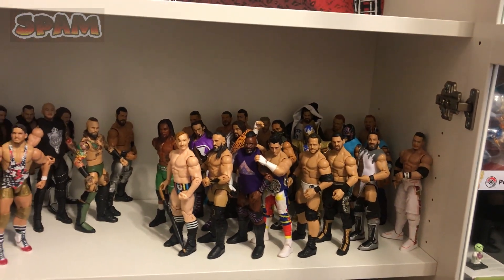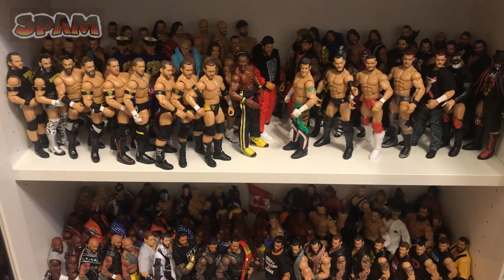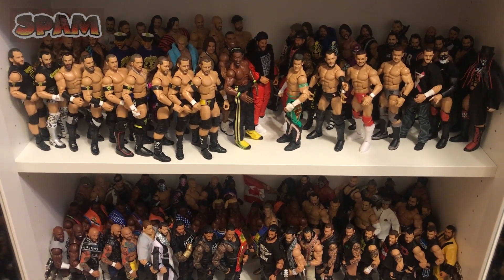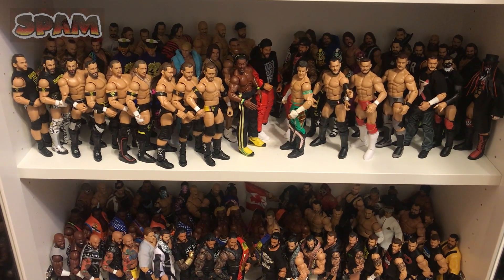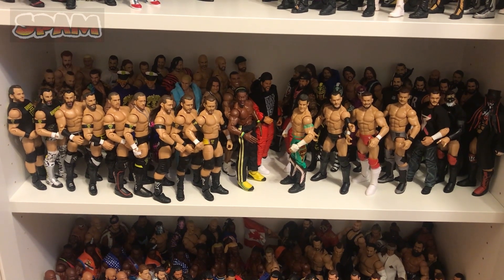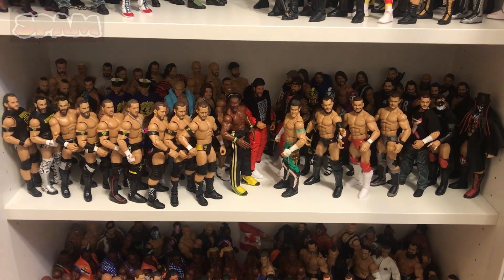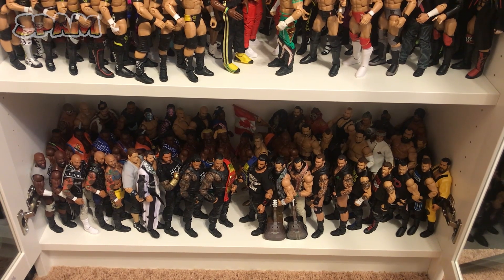Obviously Swerve is on there but I don't really count him, same with Kushida who came later. I don't have Dar displayed yet, but I think I have all of them — let me know if I'm missing anyone. Oh, Rich Swan — I don't have Rich Swan there. Then I've got all my other figures; it's not the full collection but a good majority. I sorted by faction which makes it easier and looks better — Undisputed Era takes up a whole line, plus Aleister Black, Fashion Police, Gable, Jordan, Cesaro, and more.